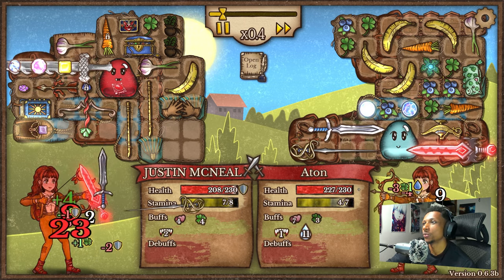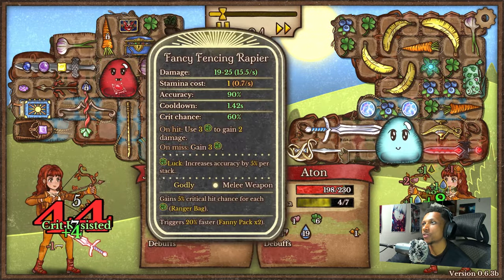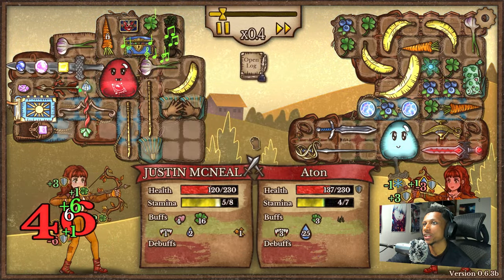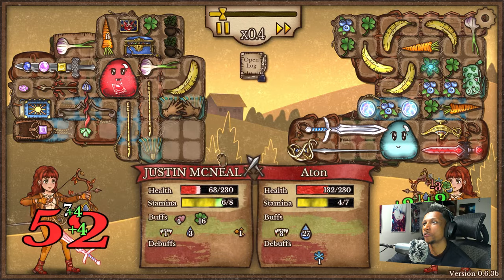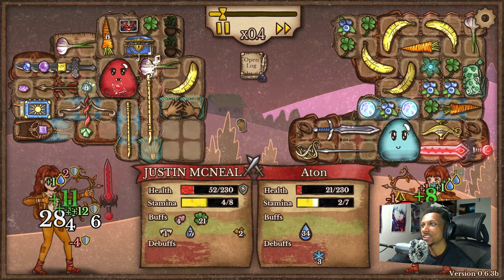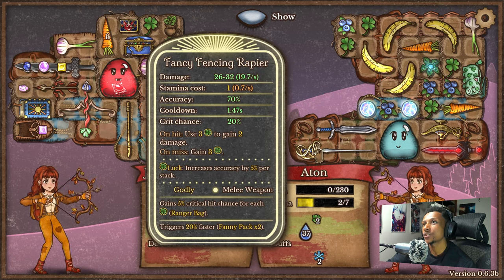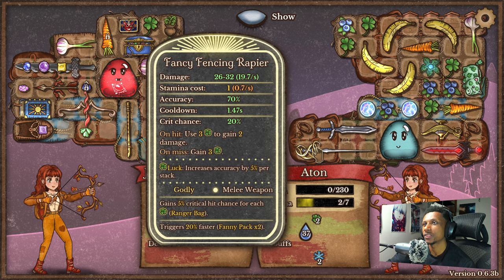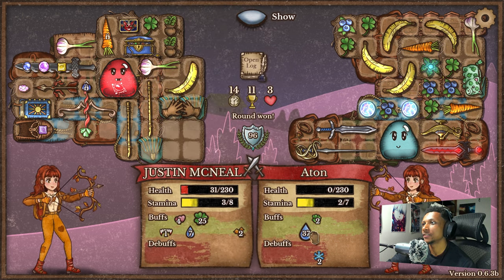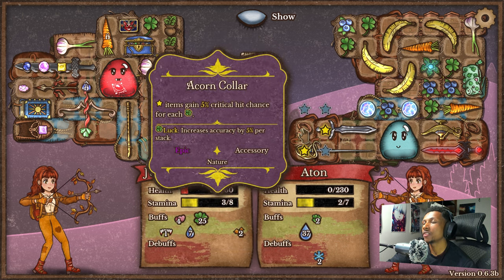This guy's got the fencing rapier, the hero longsword with the hungry blade. His biggest DPS right now seems to be this guy which uses a bunch of luck gained from the blueberries to increase damage by a ton — and we're feeling that damage. But we're coming back — there we go! Did you guys see that? 26 of 32 damage instantly because it uses three of the luck to gain two damage, and he's getting a ton of luck from the blueberry-leaf combination. Unfortunately his crit chance is only 20%, so if he had just a bunch of hero collars it wouldn't even matter.